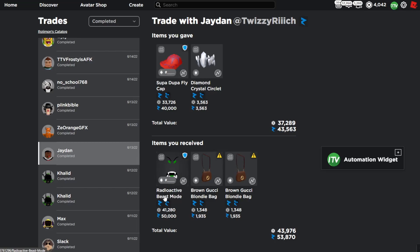The first trade is a trade for the Radioactive Beast Mode. I gave the Super Duper Fly Cap and the Diamond Crystal Circulette for the Radioactive Beast Mode and two Gucci Bags. It was a little bit of a win at the time, and now it's an even bigger win because the Super Duper Fly Cap dropped, so overall just a big win.